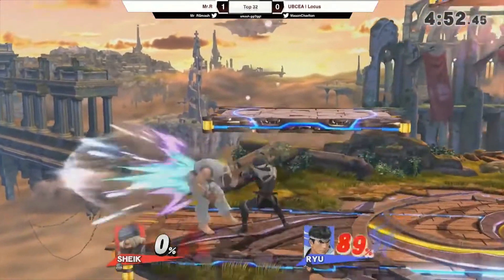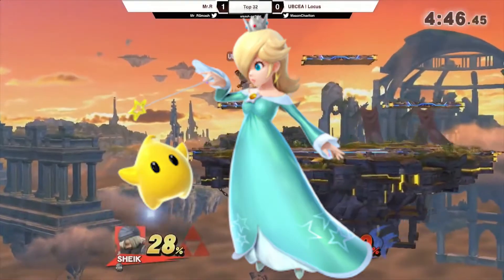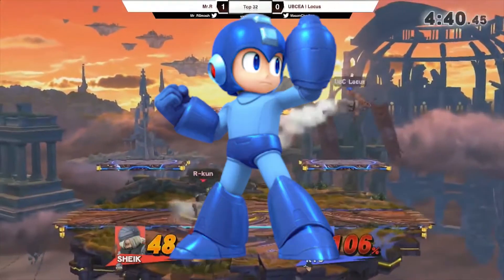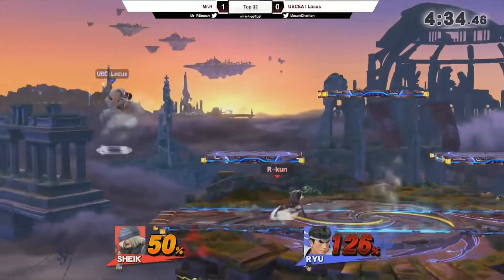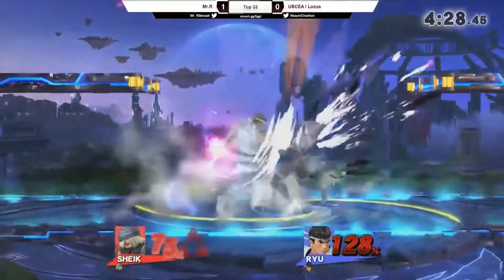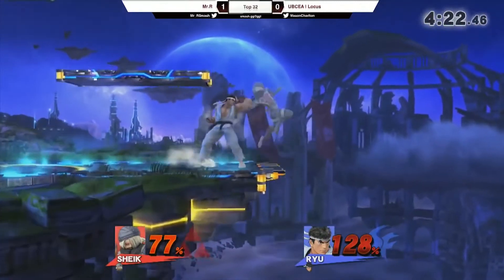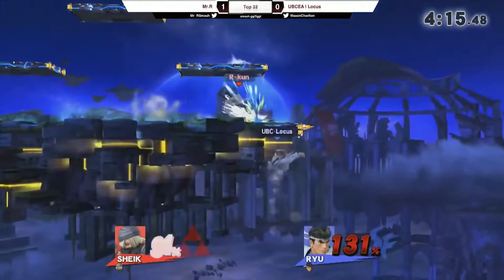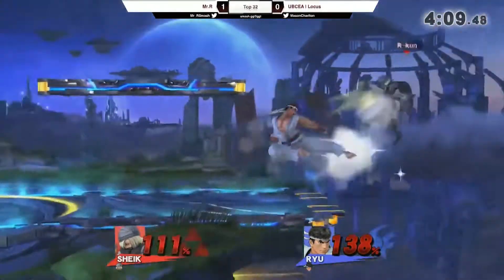The only two matchups that are truly polarizing for Ryu are Rosalina and Mega Man. Rosalina because of her ability to edge guard Ryu and also Luma. Mega Man because his whole kit really immobilizes Ryu in neutral — Ryu simply cannot move against a well-played Mega Man. While the Rosalina matchup becomes doable once Luma is gone, the Mega Man matchup is consistently bad because the window to punish is incredibly small and risky — every time Ryu tries to get in on Mega Man, it's an overextension.